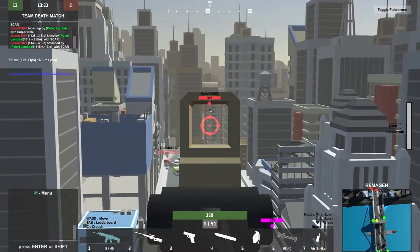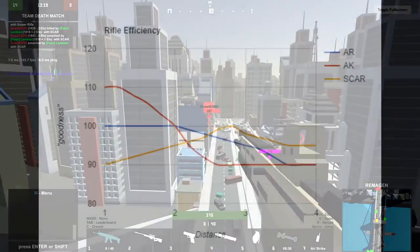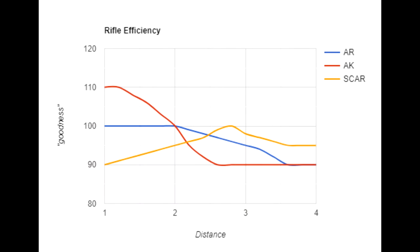Overall, all the weapons have their perks and disadvantages but their use mainly comes down to distance. To make it easier to understand I created a graph roughly showing when certain rifles should be used at certain distances. Keep in mind the graph is not perfect and rifle use is largely down to preference. As a general rule of thumb: the AK is best at close range, the AR at mid range, and the SCAR at long range.